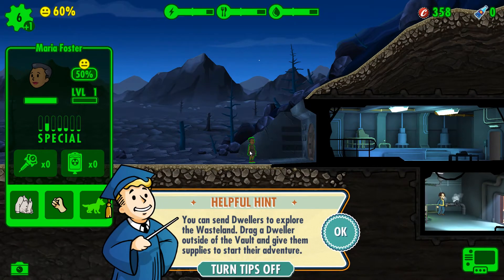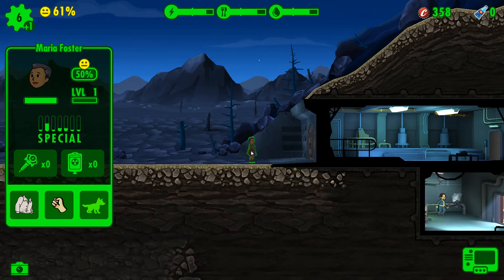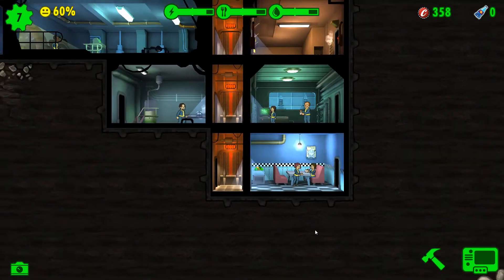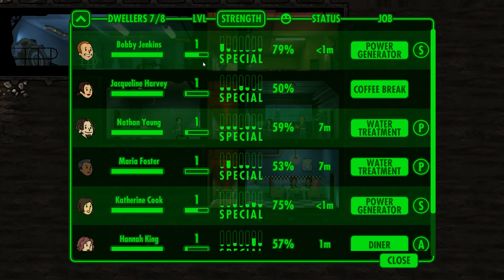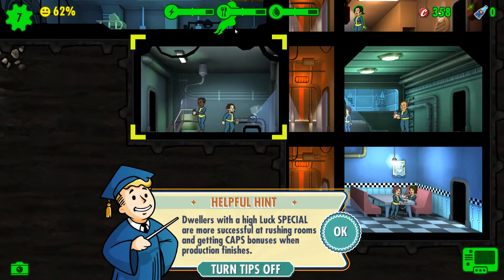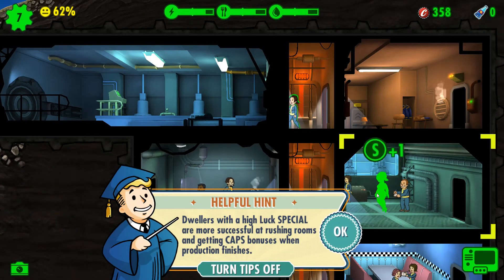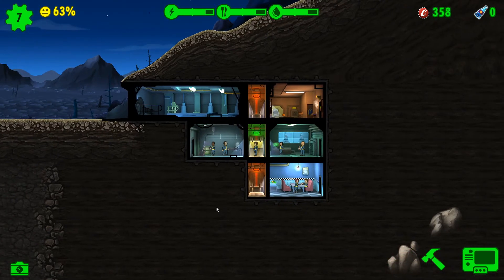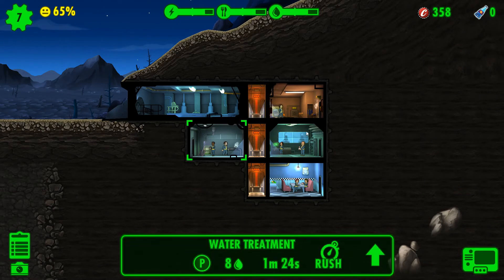Maria Foster. You can send dwellers to explore the wasteland. We have some good dwellers. Strength goes to the power generator. Dwellers with a high luck special are more successful at rushing rooms and getting caps bonuses when production finishes — that's pretty good. Currently we can have only two dwellers per room. This is water, this is power, and this is a diner.